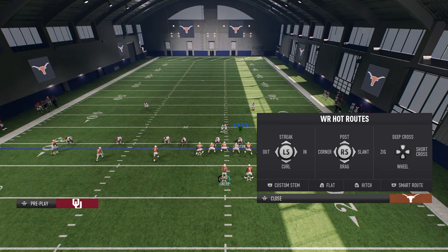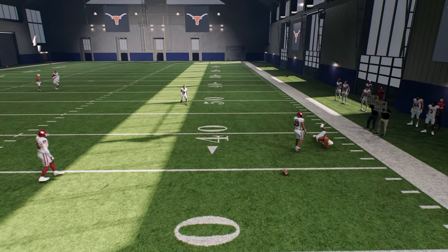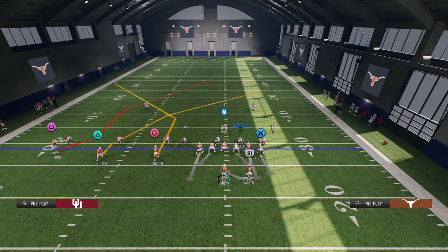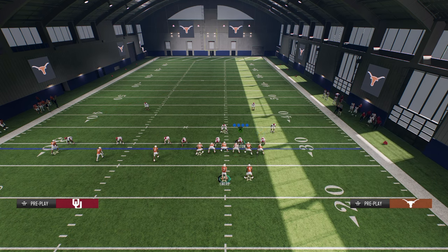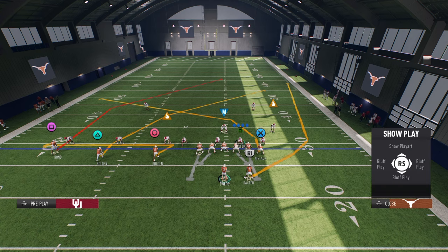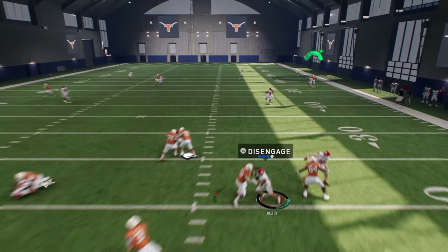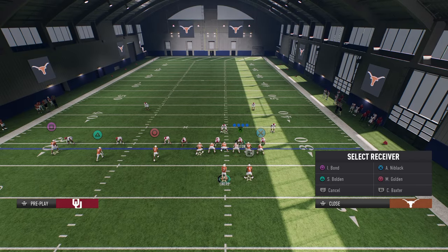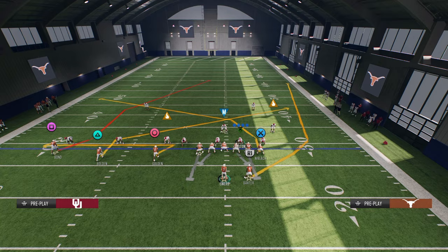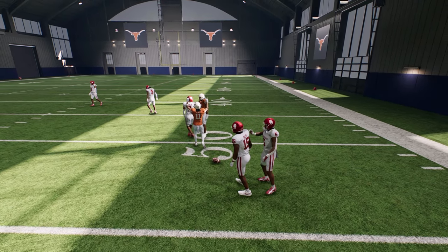Now let's say they have a really good user and they are able to user the tight end crosser and the deep post. Well, then what you're wanting to look for is the slant route. If you feel like the press is really messing you up and you need a little bit more help against press man, what I want you to do is wheel the running back and then slant the middle trips receiver. You're going to motion him in and snap as soon as he moves. This is going to get him off of the jam, and then your running back now can be a big play threat. You see the slant gets off that jam super easy, and you're going to have that ability to throw it.